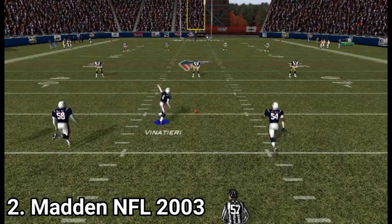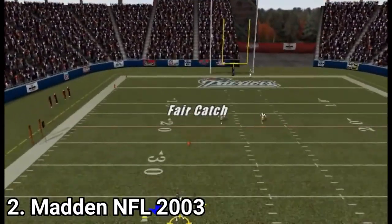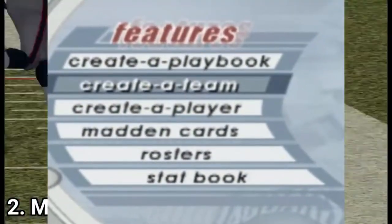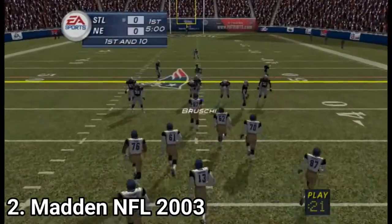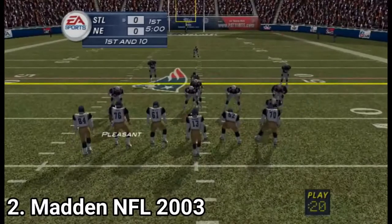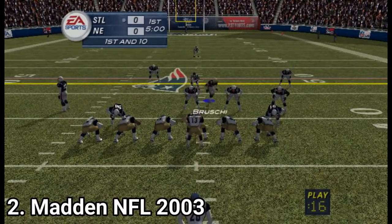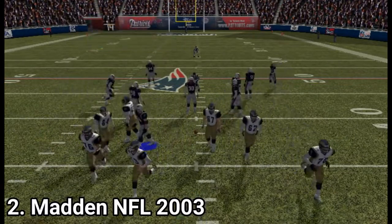Now you get another, more dense mode — the minicamp mode — where you play training minigames and you can create your own playbook. In gameplay, some players have signature moves, meaning they have been specially animated to act more like their real-life counterpart. The passing system has also been refined, allowing you to hold the button for a long pass and pinch the button for a short pass.